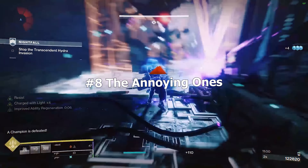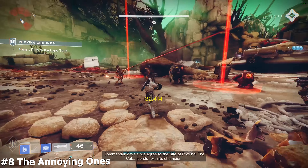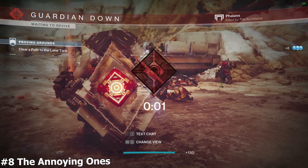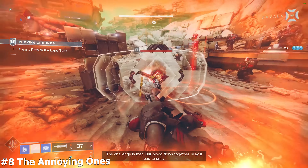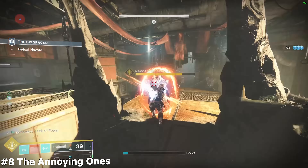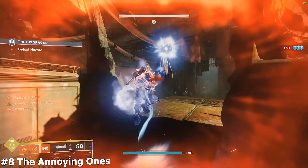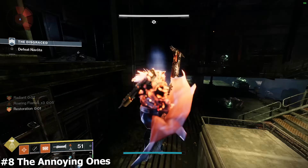Category 8: The Annoying Ones — Cabal Phalanxes and Hive Wizards. The shield Phalanxes possess is one of the deadliest weapons in the game — you cannot penetrate it despite the Lament having shield-piercing capabilities. Use stasis freeze with blinding grenades to deal with them. Hive Wizards are annoying because they're slim-bodied and always in the air — the Lament has tracking issues and the chance of missing the heavy attack is extremely high. If you're about to fly away, don't use the heavy attack.